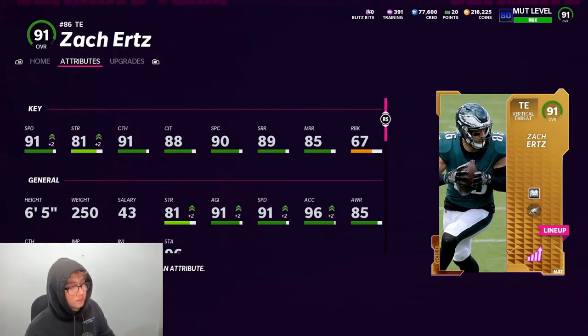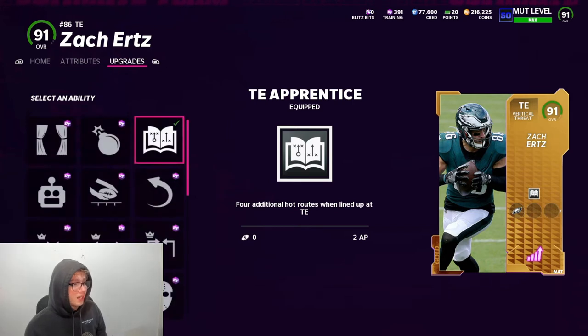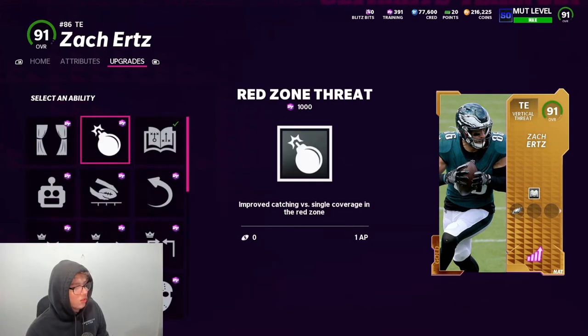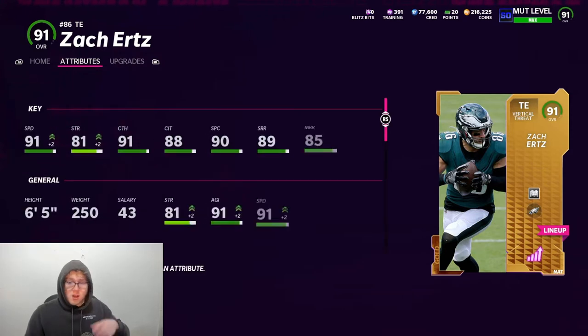Overall this card isn't really bad. You see six foot five, 250 pounds, 91 speed, 81 strength. I got Titan Apprentice on — if you want to see the other abilities: you can get Slot Automatic on 4 AP, you got your deep ends, your deep outs, your minute and elites, matchup nightmares — that's pretty much everything he gets.